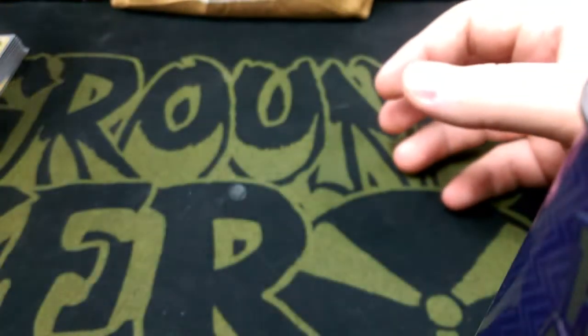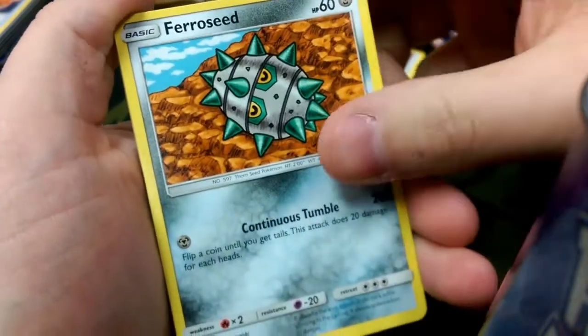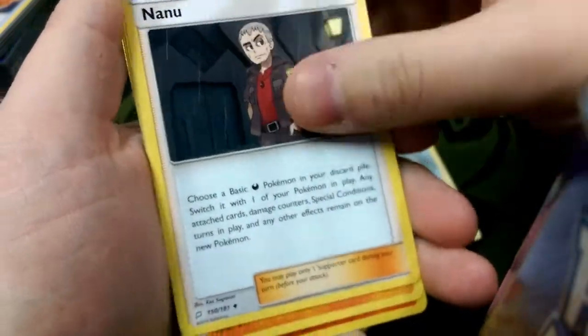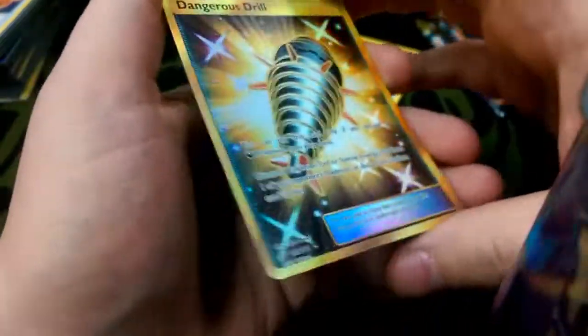We were able to get the 3-0. So we have eight packs here to open — we're going to start things off with the Pikachu-Zapdos promo pack. Energy is Fighting. Starting things off with Helioptile and Exeggcute, Parasect, Meowth, Alolan Geodude, Judge's Whistle, Nanu, Hitmonlee. Reverse is a Ninetales with Nine Temptations, and our Rare is a Dangerous Drill to start things off.